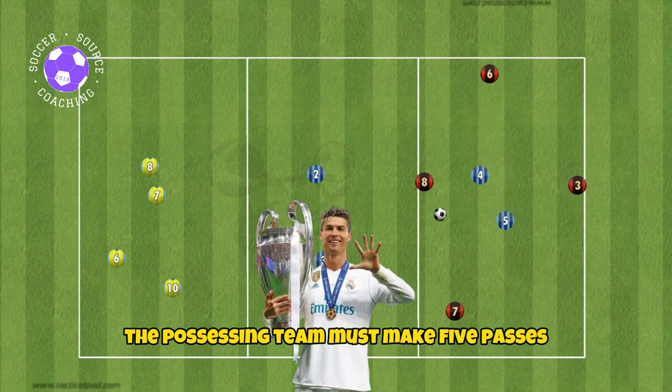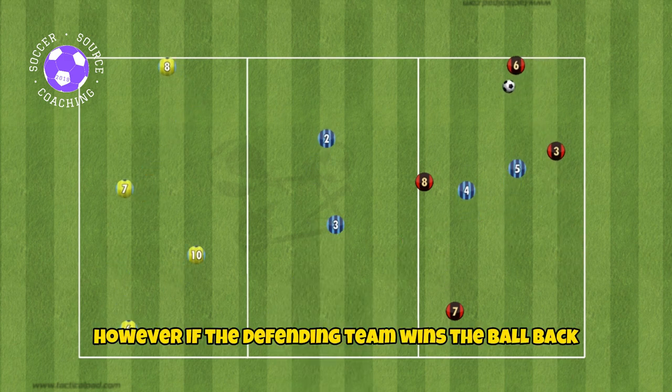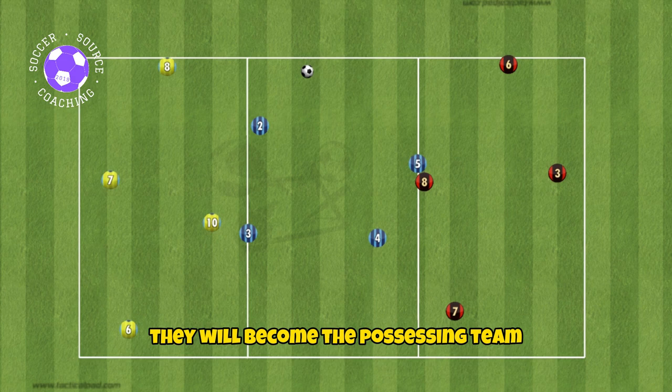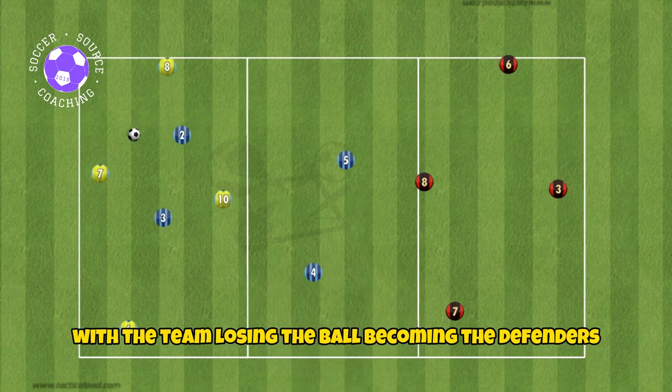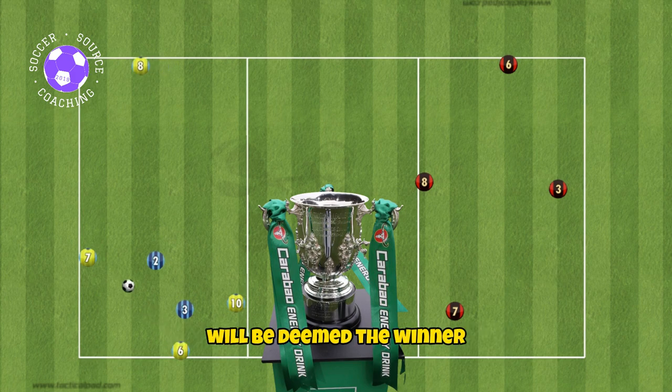The possessing team has to make five passes and successfully switch it to the other possessing team for one point. However, if the defending team wins the ball back, they will become the possessing team with the team losing the ball becoming the defenders. The team that gets the most points will be deemed the winner.